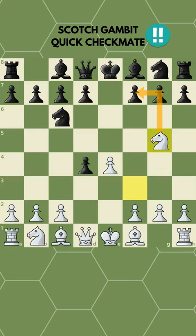Now bring your knight out to attack the F7 square, the most vulnerable square in chess. The opponent will think that they can kick your knight away with their pawn. Instead of retreating, take the pawn on F7.